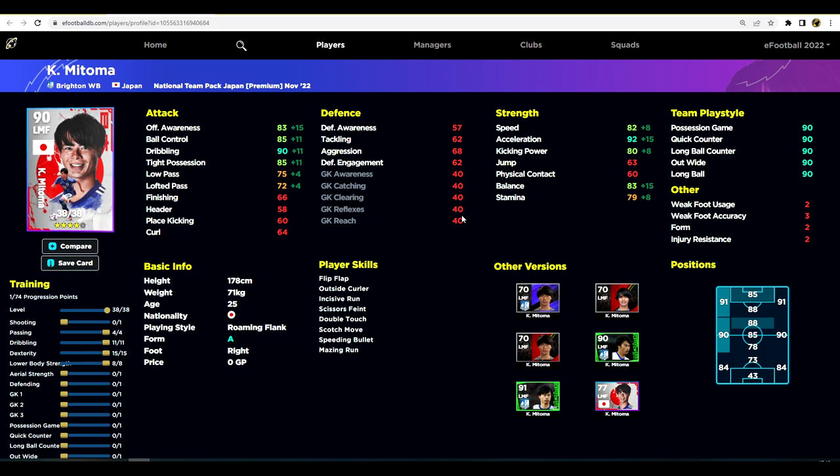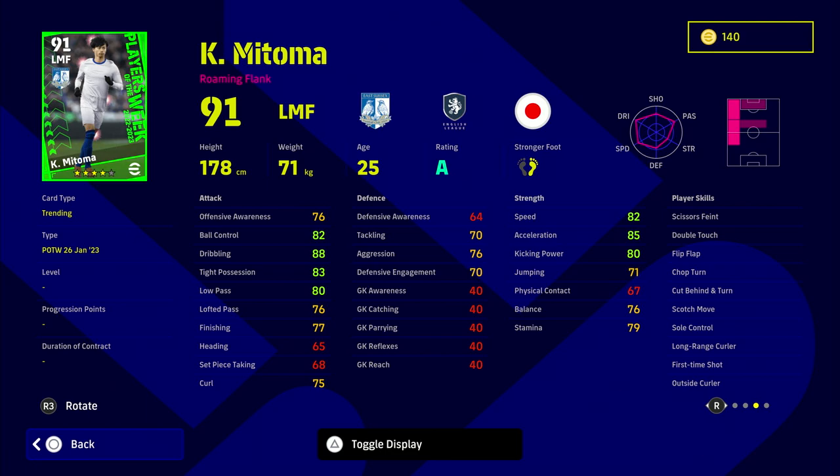I know I said he's not the fastest, but 82 speed isn't ridiculously slow — he just seems as quick as anybody, even Dembele who has 90 speed and 90 acceleration. He provides a really nice spark on the wing. The Player of the Week version also has 82 speed and 85 acceleration, but with better low pass, lofted pass, and even aggression stats, which is quite unique. He does win the ball back quite a bit for a winger. The big difference with that card is it has a long range curler.